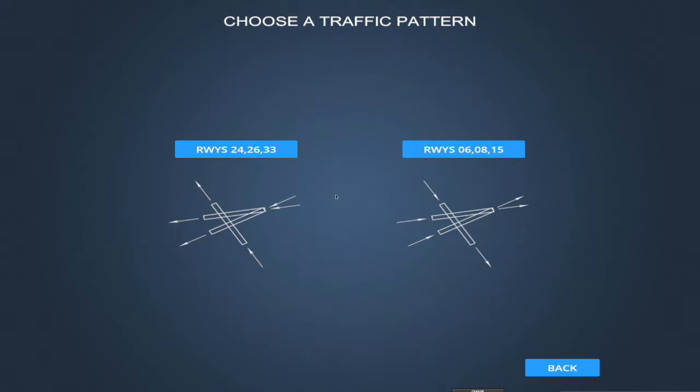On the opposite configuration — runways 6, 8, and 15 — we have aircraft that can land at the same time on 6 and 8 with a very high probability of collision, and aircraft landing on 15 with a high probability of collision on both 6 and 8. So we have a much higher likelihood of collision in that configuration, and therefore the difficulty level of the game is higher.